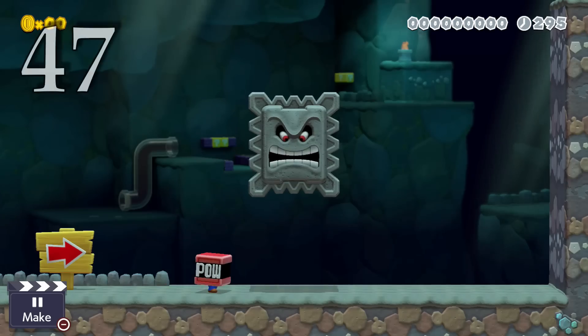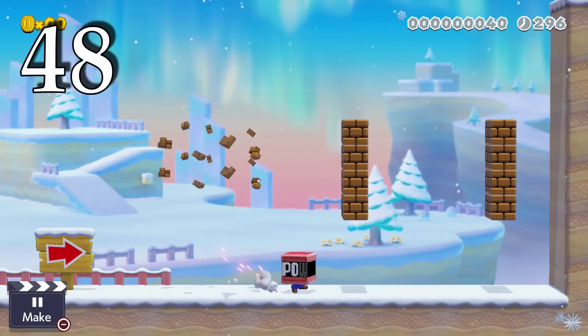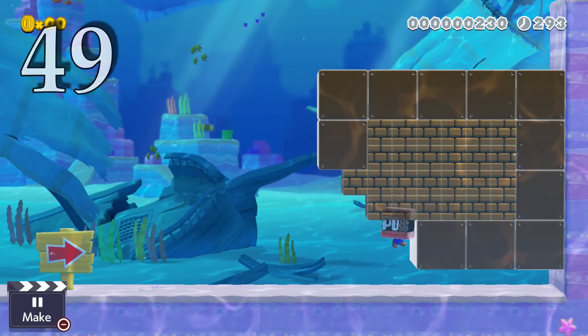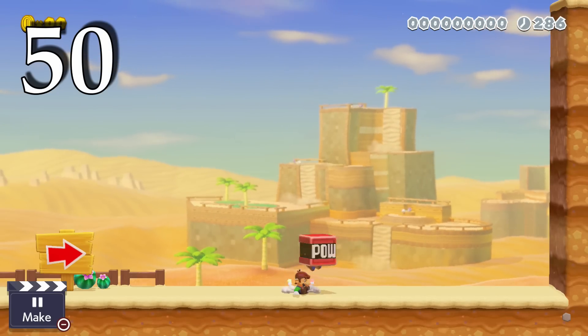A Thwomp will still crush you from above with the Red Pow Box equipped. The letters dim out as you use the charges. It acts identical to a normal Red Pow in the 3D World style. Ground-pounding another player who has this will not activate the Pow.